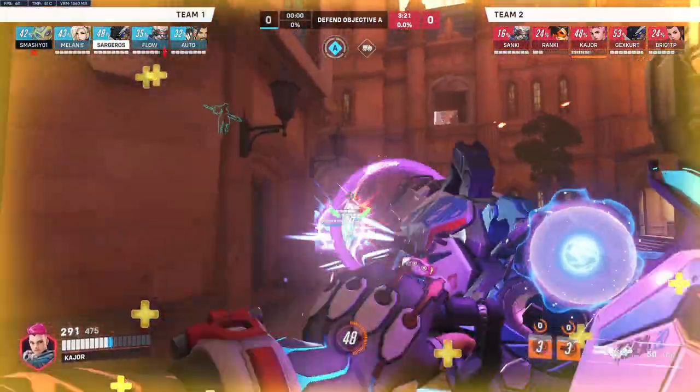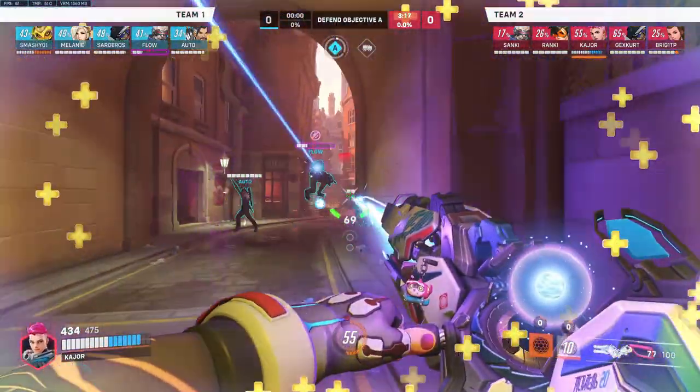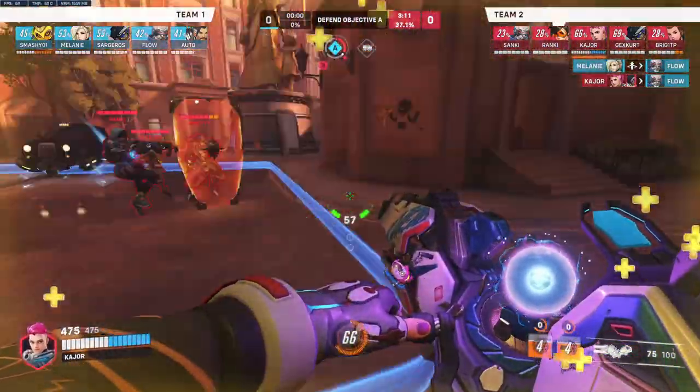Try and keep a bubble in the mid fight to sustain yourself so you don't get run over. The threat of bubble is what allows you to take space. If the enemy team know you haven't got any bubbles, they're going to run you over.